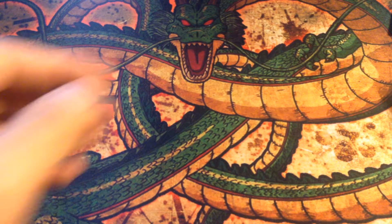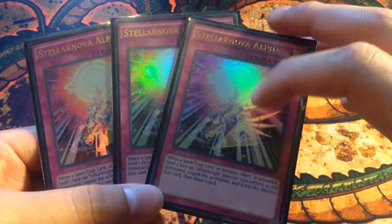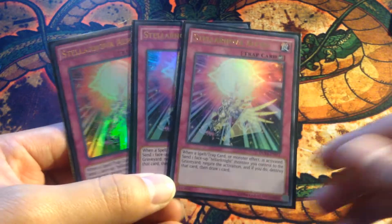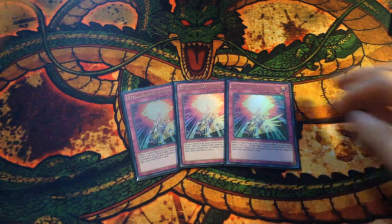For the traps, we've got three Stellarnova Alpha — essentially Solemn Judgment for Tellarknights, one of the best traps still in the game. Alpha is just a really good card.